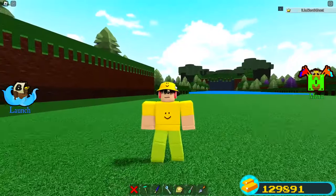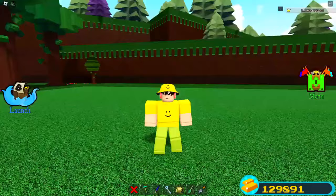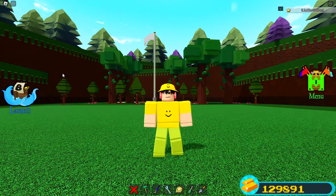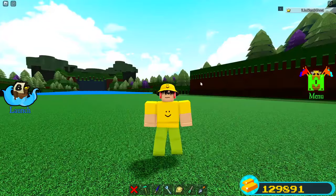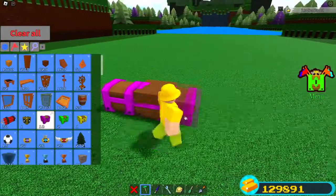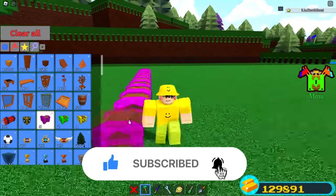I know what you guys are all thinking — what is the most expensive item and how do we get it? The most expensive item costs 405,000 gold. That is a little bit ridiculous — it is very very expensive. Only like the elite Build a Boat players have this. However, there is a way you guys can get this without spending 405,000 gold. This item is actually the chest right here — it is the purple chest.